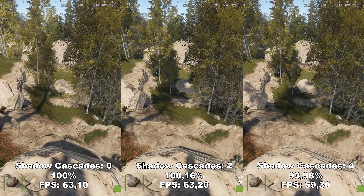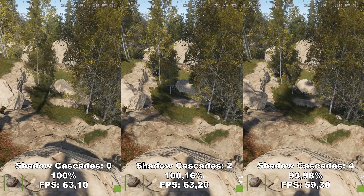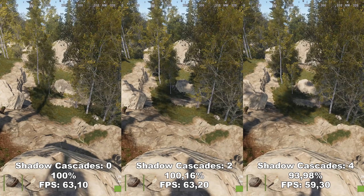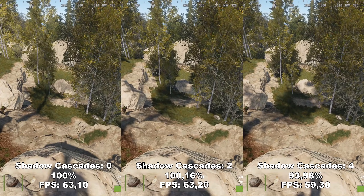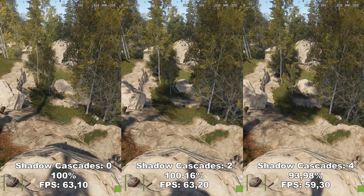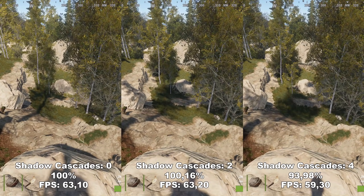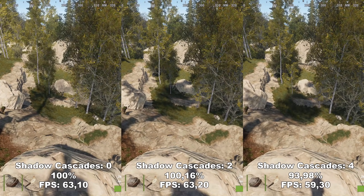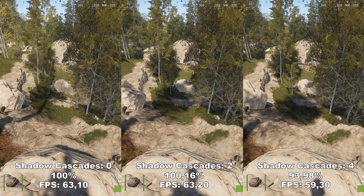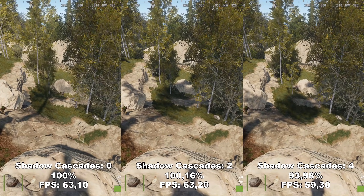Next up, we have Shadow Cascades. Shadow Cascades adjusts the number of shadow cascades in the game, which also adjusts the number of shadows you'll be able to see. There's no performance difference between having it on 0 and having it on 2, even though we do gain some more shadows and graphical fidelity. However, once we go from 2 to 4, we lose around 6% performance. I would recommend to either have this at 0 or at 2, though I do want to point out that at 2 the shadows can appear a bit glitchy. If that's happening for you, definitely go down to 0.